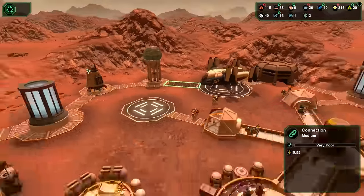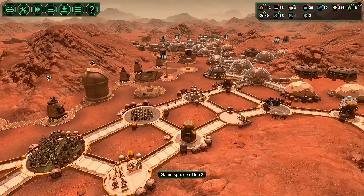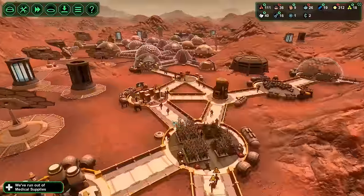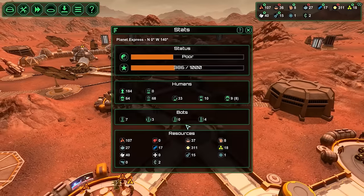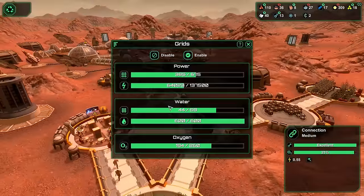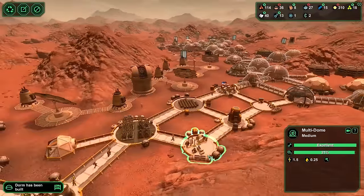We got a meteor impact on that connection, which is fine — it's all connected up somewhere else. It's really hard to keep all of their morale up. I only have seven bots right now, and honestly some people have told me to get more driller bots. I don't think I need more driller bots — I think I really do need just more carrier bots to help out with all of the day-to-day tasks. There's the multi-dome there, and the multi-dome here.